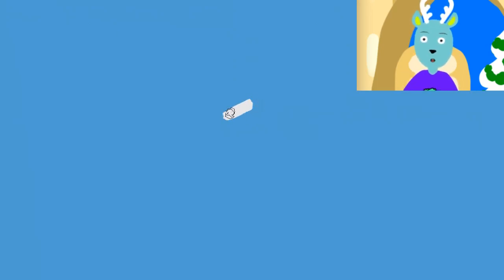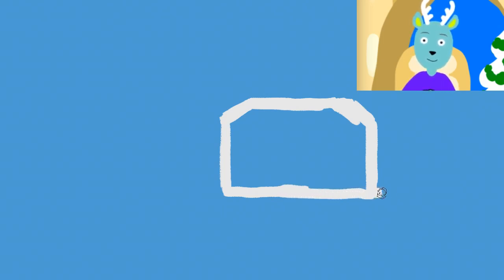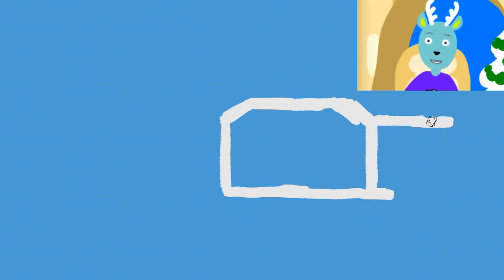Hey, welcome to Doodle Clubhouse! This time on this episode we're drawing Mario's castle, and we're going to make it resemble the one from Mario 64 more so than the old-school Mario castle like in Super Nintendo. So we've got our gray and we're drawing the middle structure, and then we will add to that, and we're going to draw the sides.